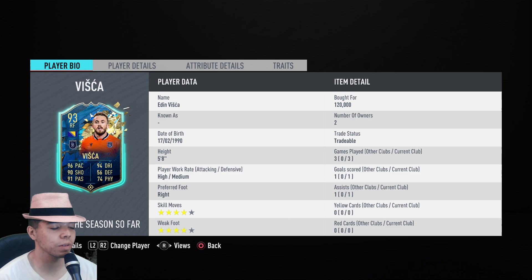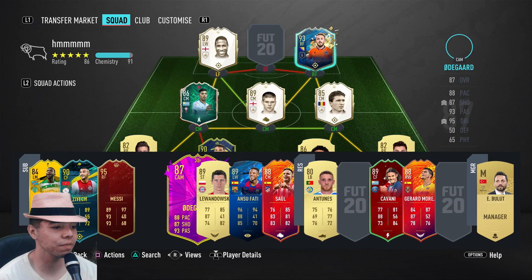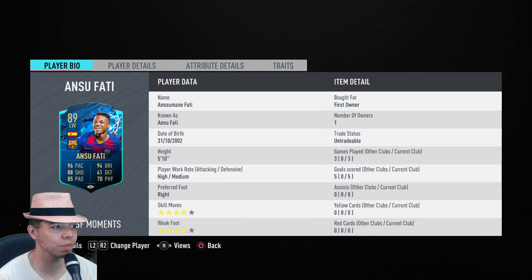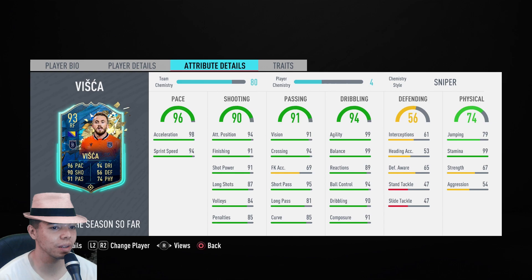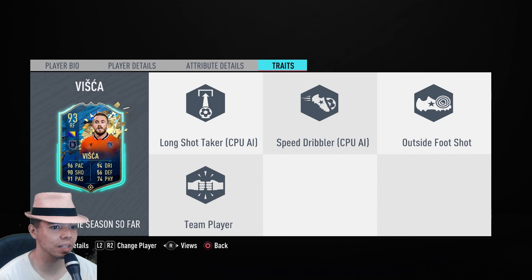Visca had one goal, one assist in three games — that's not even that good either. He was better, but still he didn't impress me that much. I don't know what it is — I don't even think I was playing too terribly. Like, compared to someone like Ansu Fati who has better links, Ansu Fati's faster even though he has 96 pace — like, he shouldn't be faster. But Ansu Fati just seems like a better overall card, and it doesn't make sense because he shouldn't be. Visca is like a worse-playing version — yet if you just compare the stats, Visca's better in everything. But then why does he not play like it? Maybe I think Visca's still okay — I wouldn't get rid of Visca.